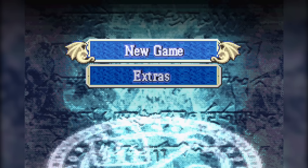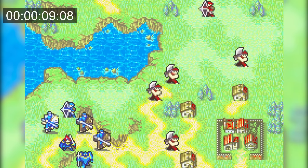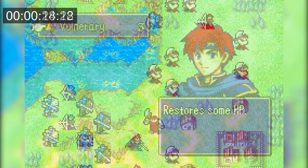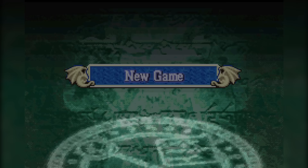For the GBA games, the timer starts when creating the save file, and FE6 will be done on normal mode since hard mode is not unlocked by default. All I need to do here is toss Roy's rapier and let him get surrounded by enemies, and he dies in just over 53 seconds. This could have been faster depending on the RNG, but it fits in right about here.